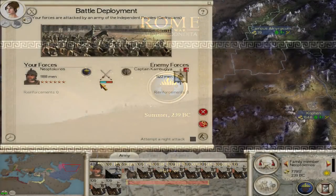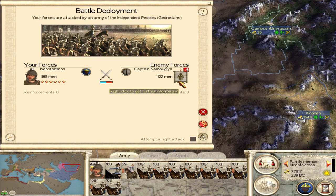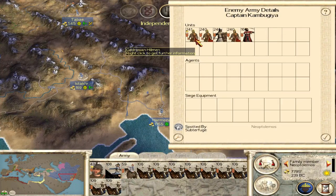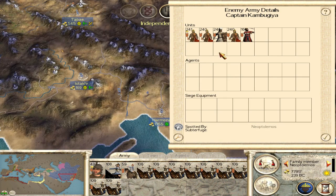We're about to jump into a battle against some rebels over in the east, outside of Pura. If we destroy these we should take Pura fairly easily. We do have to be careful because Gerdrosians have javelins — a missile attack of 15, which is pretty powerful — so don't get close to them.